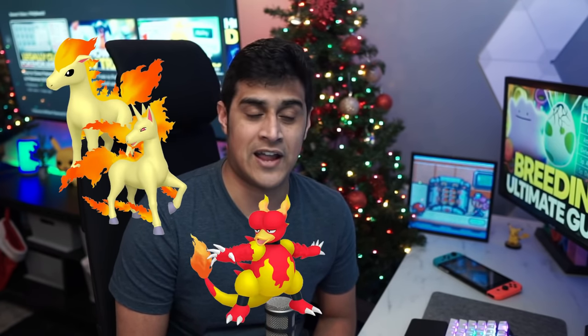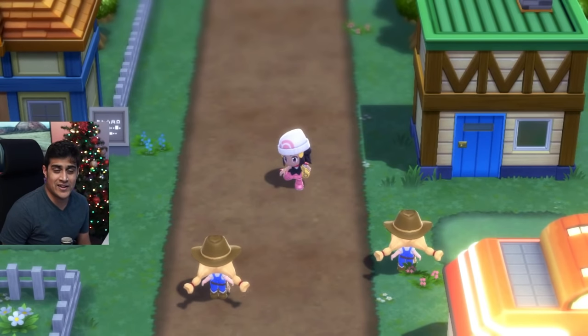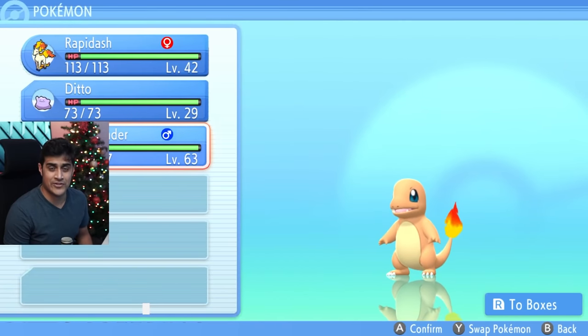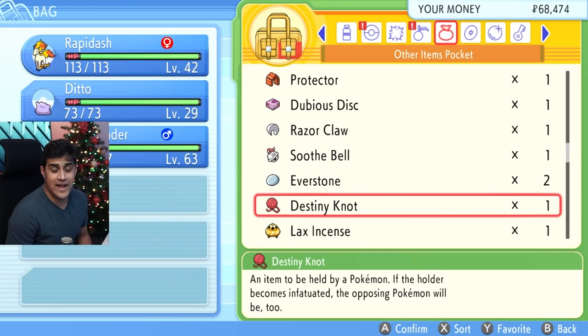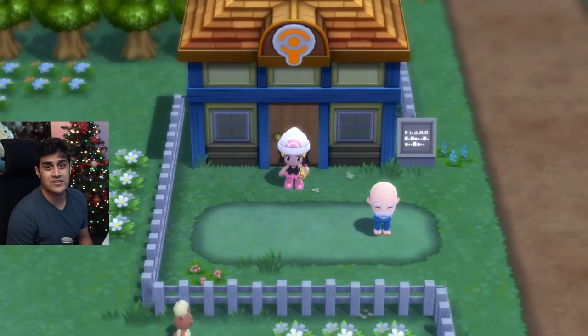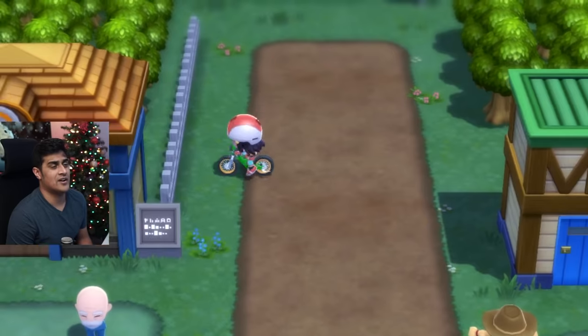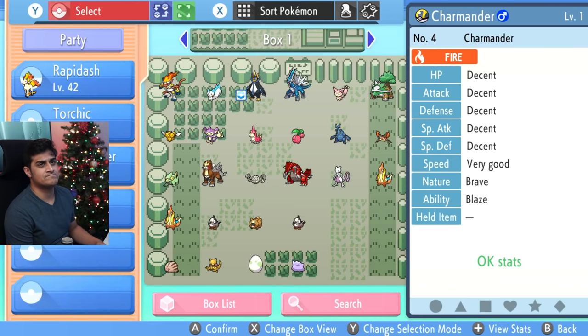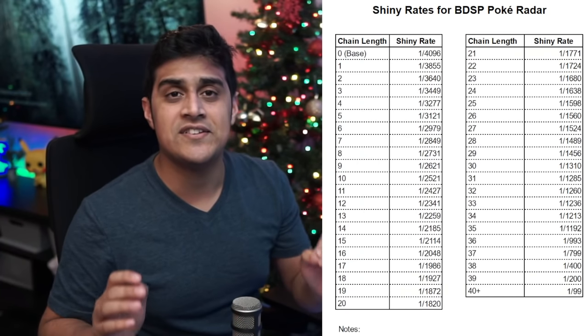Pokemon with the Flame Body ability are essential for breeding — Flame Body cuts in half the number of steps needed to hatch an egg. Pokemon with Flame Body in this game include Ponyta and Rapidash (Hidden Ability), Magmar and Magmortar (Pearl Exclusive), Moltres (Hidden Ability), Entei (Hidden Ability), and Slugma and Magcargo. Now, for the Ditto Method: put the Destiny Knot on your Ditto and the Everstone on the other Pokemon to pass down its nature. Ride your bike until eggs appear, then hatch them — the offspring should inherit the nature from the parent holding the Everstone.